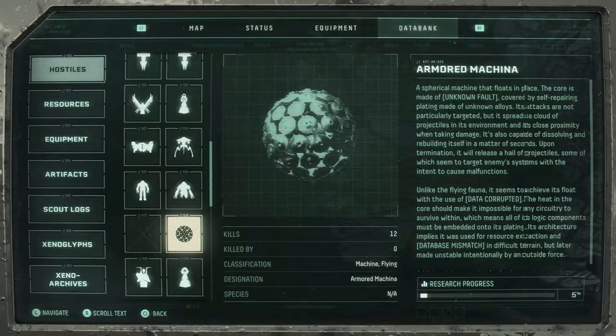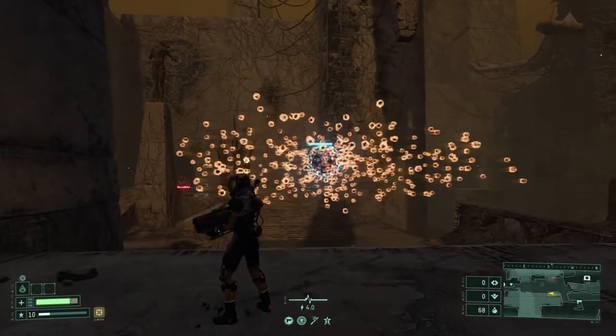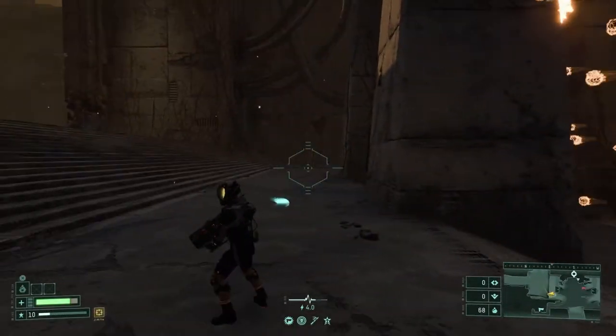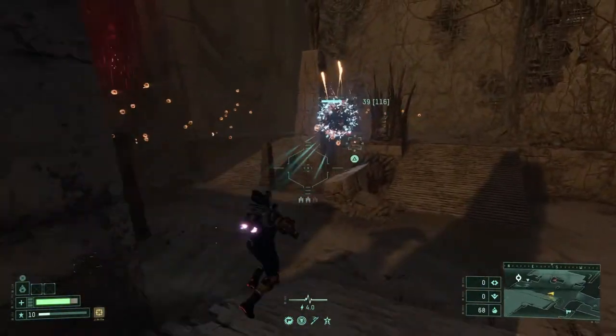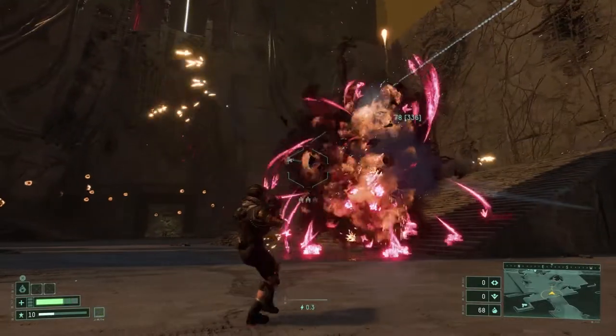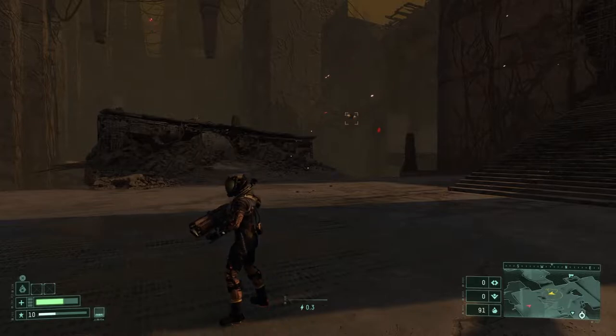The next enemy is the Armor Machina, which is perhaps one of the easiest enemies in the whole game. Just stay away from this sphere and its bullets, hide behind a pillar and shoot it until it dies. The only complication is the projectiles that will try to hit you after it explodes — be careful with those because they can trigger a malfunction if they hit you.